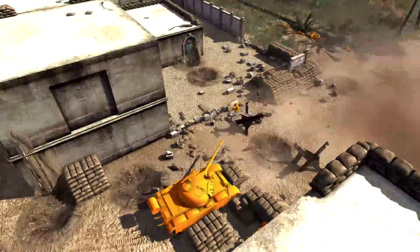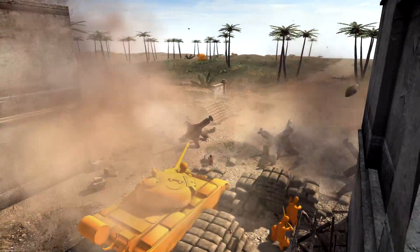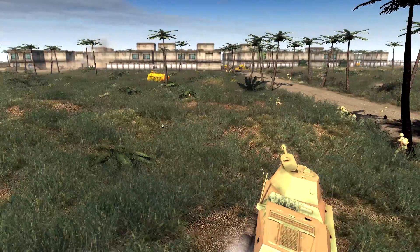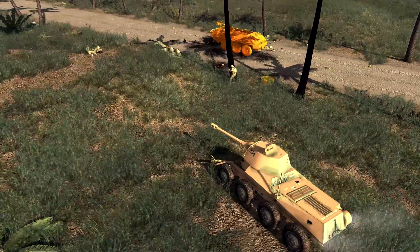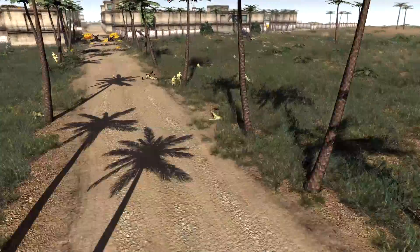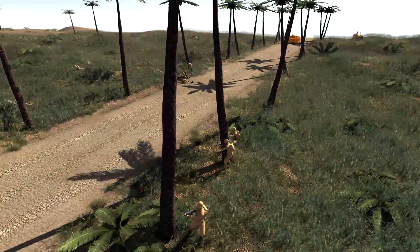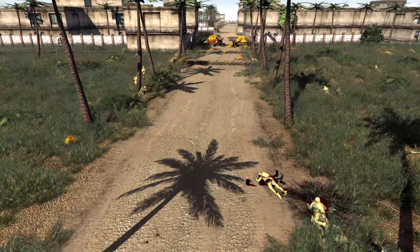The T-55 is still active and holding them off pretty well. What do we have over here? The Puma got taken out straight away — they could have really done with that to take out that T-55. Even though it's only a light tank, the caliber of the weapon is still very high. If they hit one of these T-55s from a good angle towards the back, where the armor is a lot weaker than the front, they might have a chance. But these guys are going to move up slowly but surely.